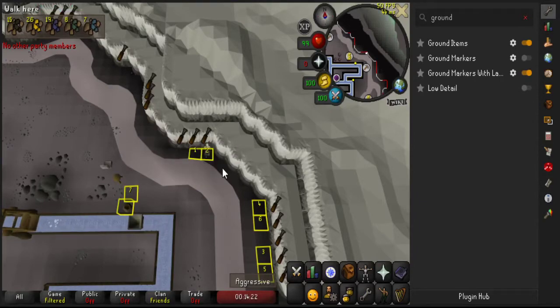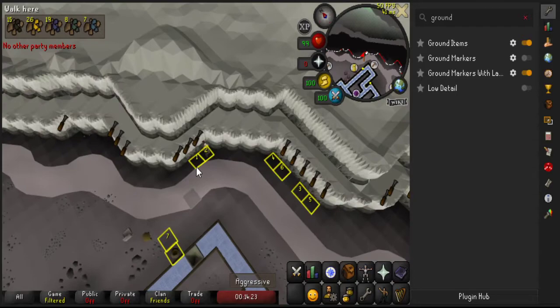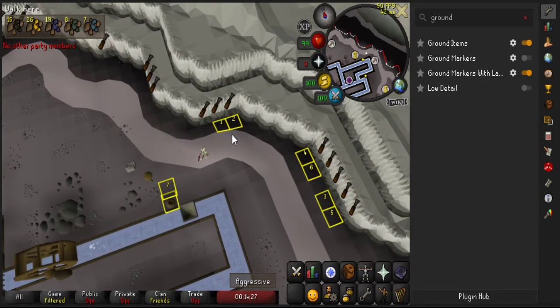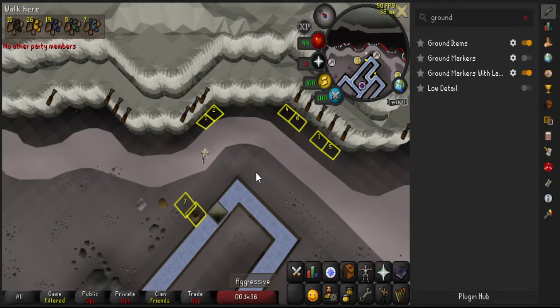Hello, so I've been doing Blastmind and I actually didn't know that you can label the marked tiles on the ground. I think most people know that you can mark them, but did not know that you can label them, which is useful at some places.